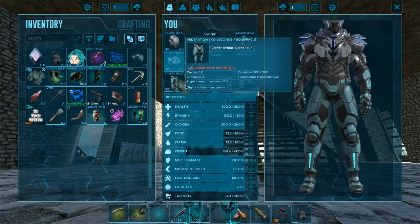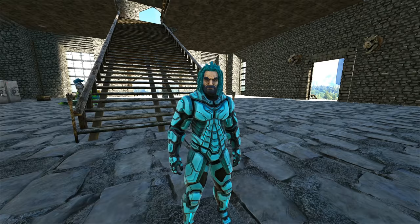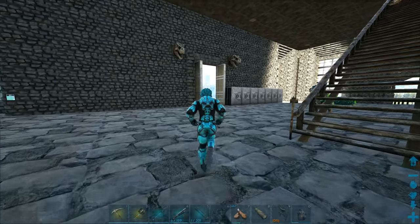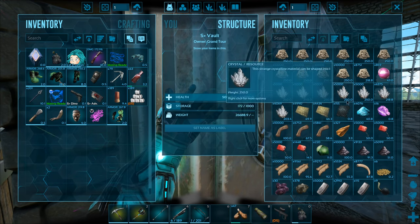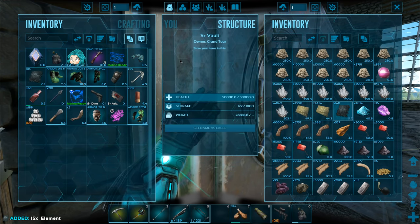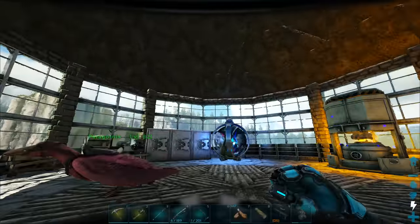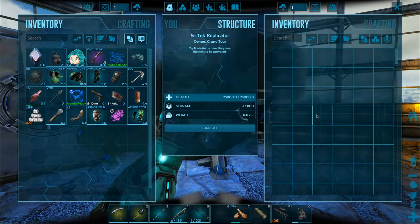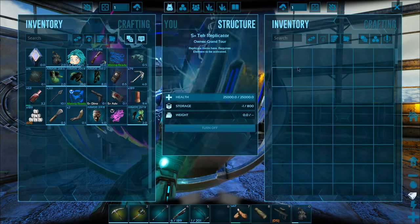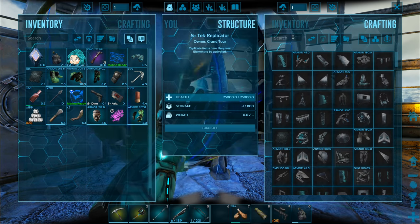We're going to pop that back on - I'm going to keep this on because that is really, really nice armor. Let's get rid of the helmet - oh my God, I love it. So let me see how much element I have left in here. We've got a crap ton. We can actually head over to Eggfall with some of the stuff that we're going to build and grab some more element from there. By the way, the replicator is small because I changed the setting in S+. If you want to figure it out, check out the S+ mod settings.